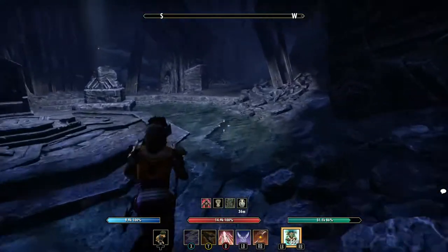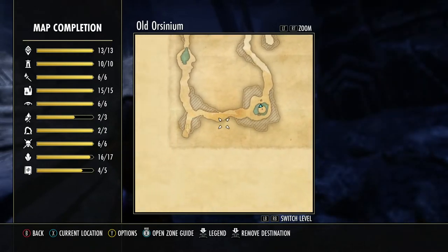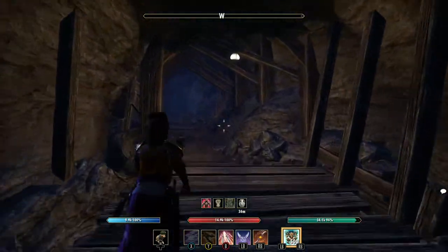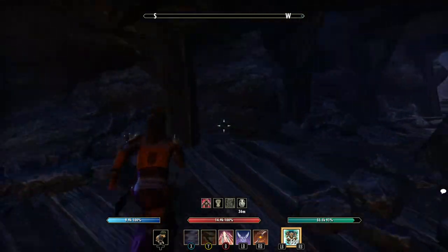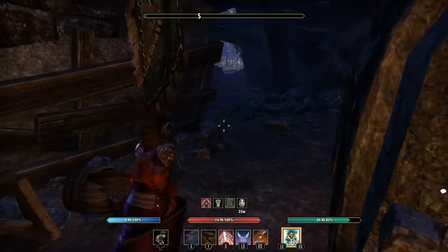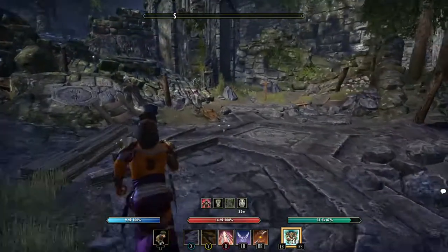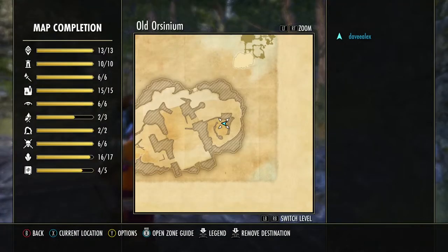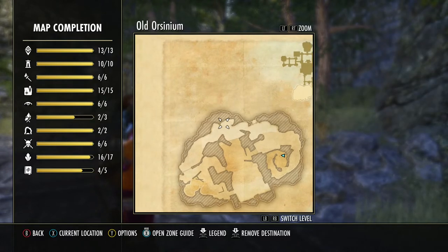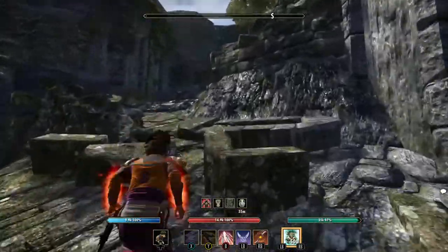So we went to the left, came in here, followed this around, and we're going right to this corner here. There are lots of spiders in here, so be ready. We're going left here around this corner and going through. Again, if you haven't done the quest, you have to complete it because there's a door right here that you have to get through. Once I get closer, I will show you exactly where it is.